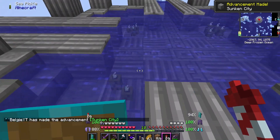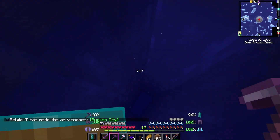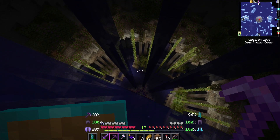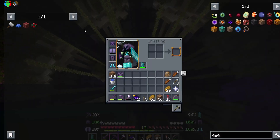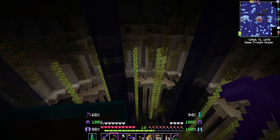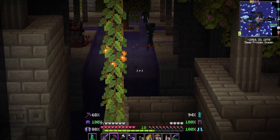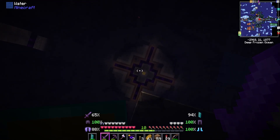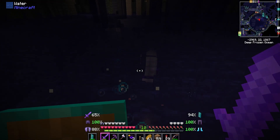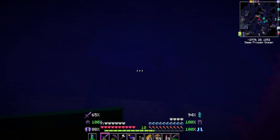I wasn't expecting it to look like this. Where is the leviathan - do I need to activate it or is it somewhere down here? The description just says it's found at the seas. What are those noises? They are horrible. There's something over there. This just seems like a flooded ocean. There's a portal-looking frame over there. I guess we just have to explore the structure.